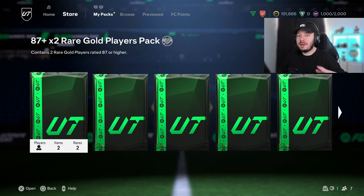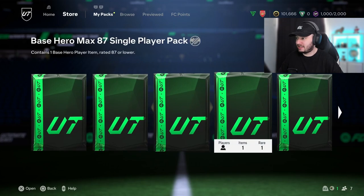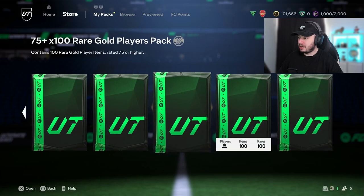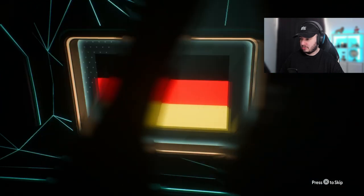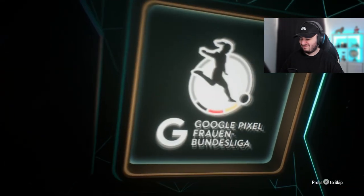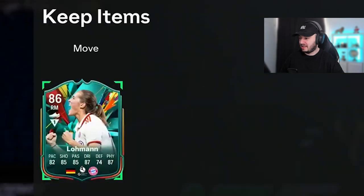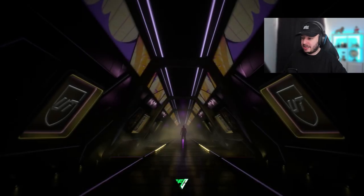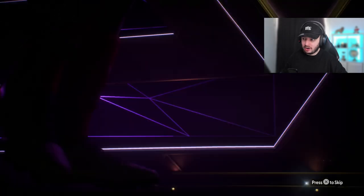Since there are so many players in packs — the 87, 86 times 2, the 87, and the 75 — we're gonna wait. We're first gonna do a party bag, then the base hero, and then open the other ones. Who are you? Right mid, German — that's not what you want to see. Time for the base hero. We got nine wins last week — what are we getting from it? It is a walkout, so 86-plus. Left mid, Brazilian.